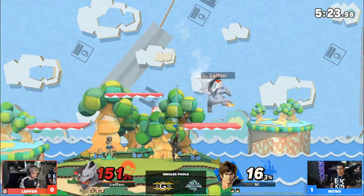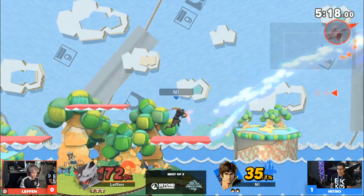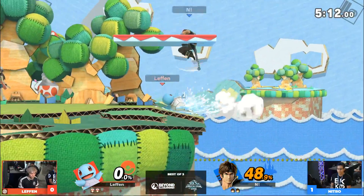But maybe you're kind of seeing one of the reasons he picked this stage — working out for him thus far. That was a terrific catch though. I mean, Nitro knew exactly — his options were so limited there. And then again, Charizard being a big body, easy target.